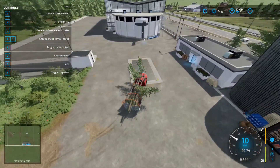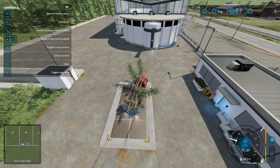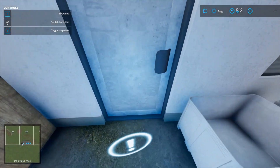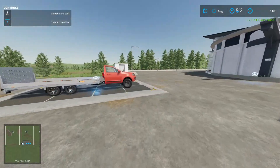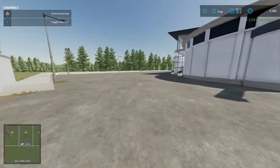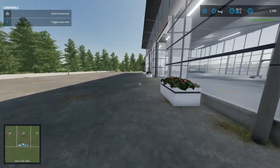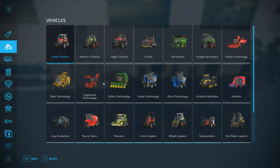Right, let's back it up and see how much our first trailer load of wood sells for. And there we go — £2,116. Not too bad at all!